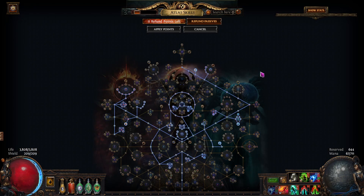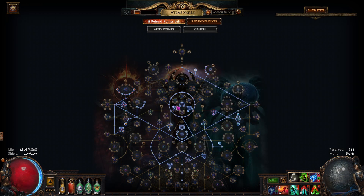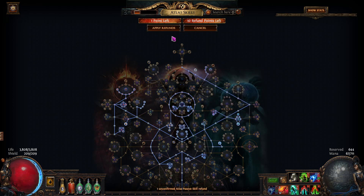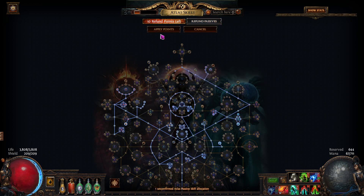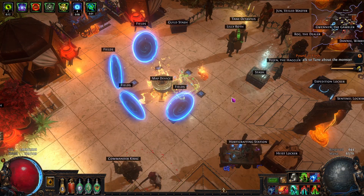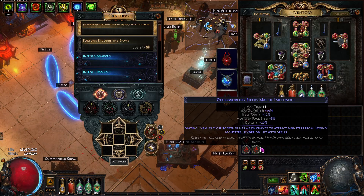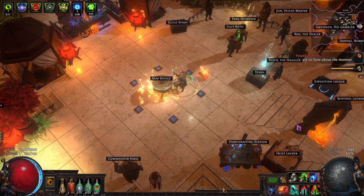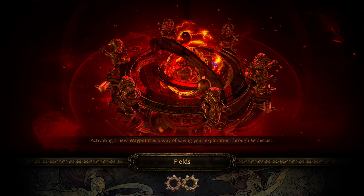Now I'm not totally set up for boss rushing. I just have some of this node basically, because I've been doing MF stuff. I did like three eaters earlier. Anyway, let me pop a Fields map and I'll show you what I mean and why I think it's actually better.